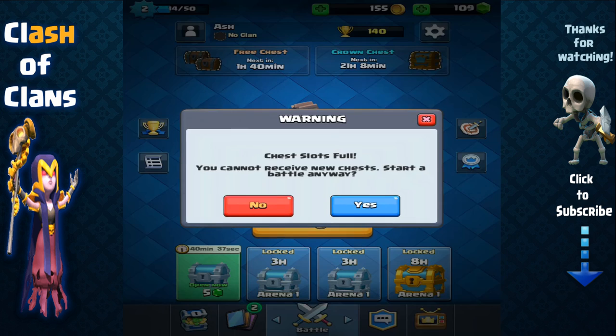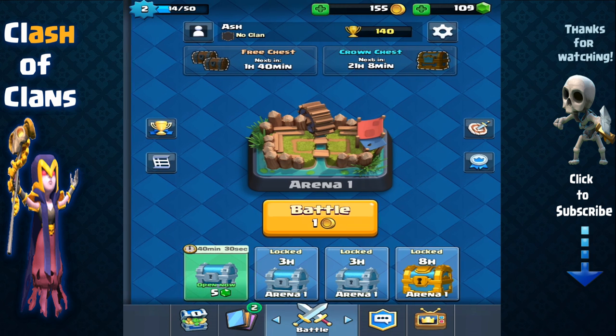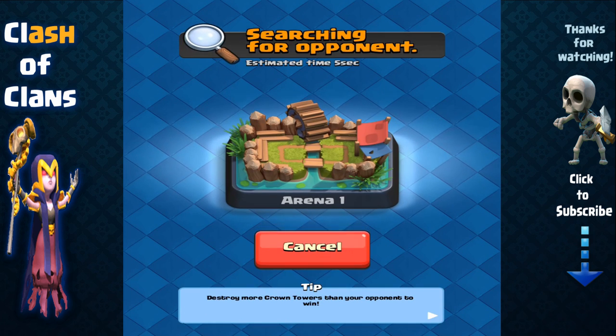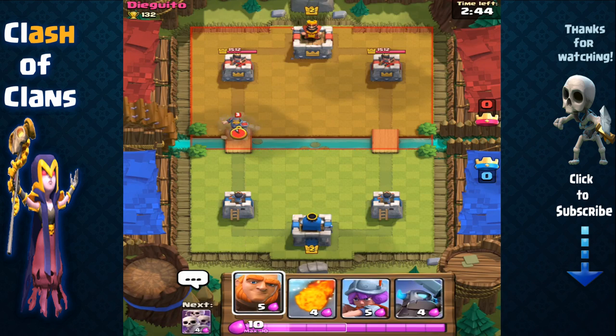Starting another battle. There's a warning that chest slots are full — you're only given four chest slots total at the bottom, and those chests hold cards. You have to wait three hours for regular chests and eight hours for the golden chest. It's kind of like Clash of Clans upgrade timers — a good system to bring people back, but it'll frustrate impatient players.